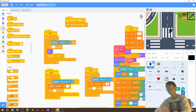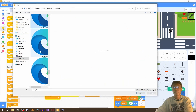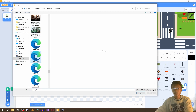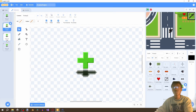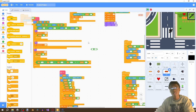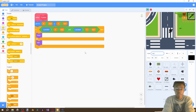Now let's add a way for the player to gain health. There's a pickup sprite linked in the description — just add and open it, go to the costume, and add the other four costumes. We now have pickup one, two, three, and four — a little animation for our pickup. Now we have to add the code for this pickup.